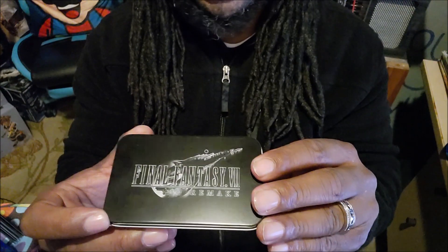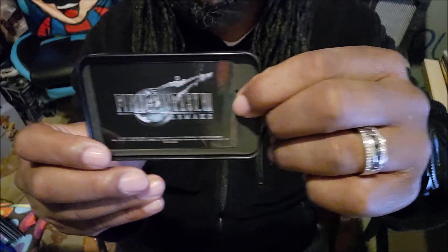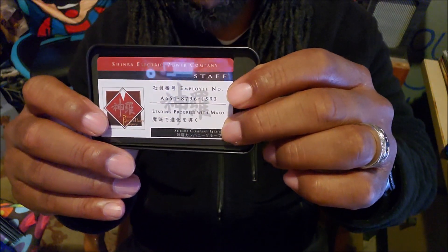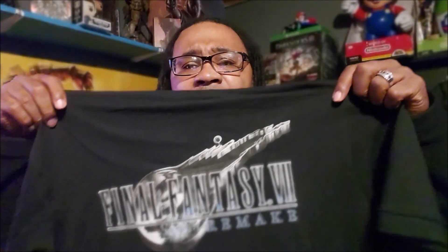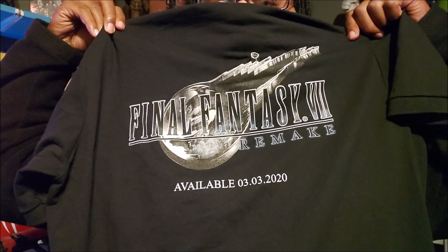For pre-ordering, they also gave me this bad boy. It's like a card — you flip it over, maybe this is my employee card or something like that. I also got me a polo that says Final Fantasy 7 Remake on it. You can see the date down there — that's when it was supposed to come out. I've been hanging on to my polo for a long time, but at least we got the game now.